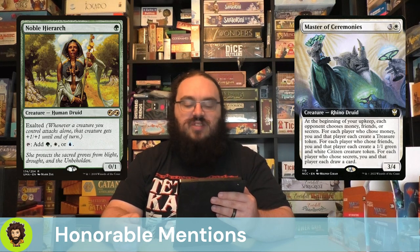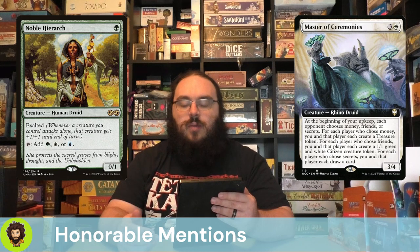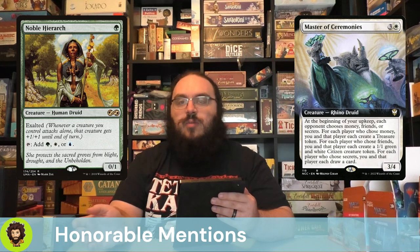Noble Hierarch — the opposite of the Ig Noble Hierarch. It has Exalted, which is kind of whatever — a nice little splash on top. But it taps for all three of our colors, or at least one of them whenever you tap it. It is $10 so it's not super budget, but it's a good add.